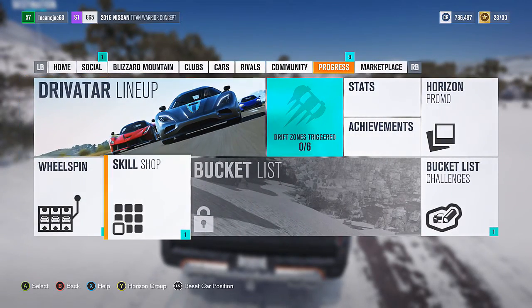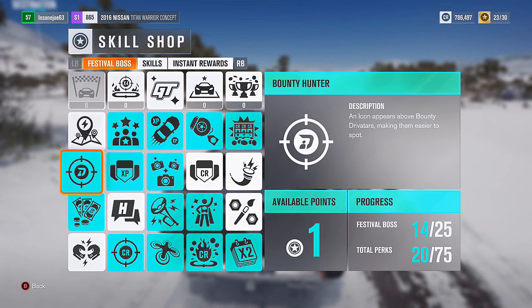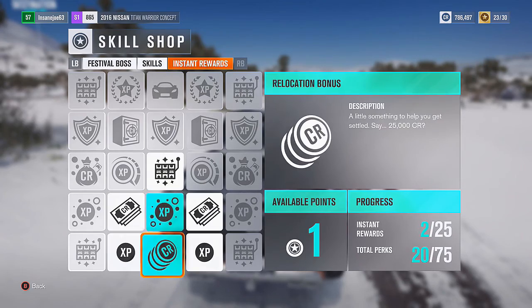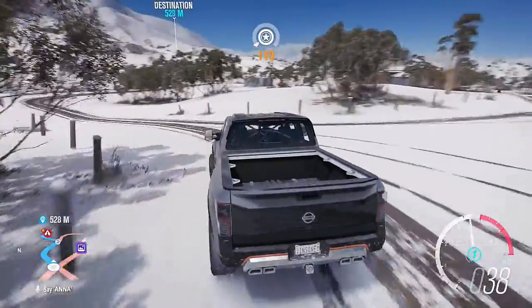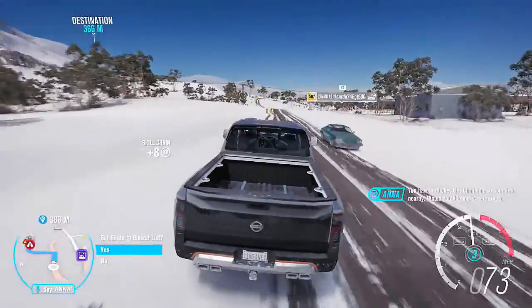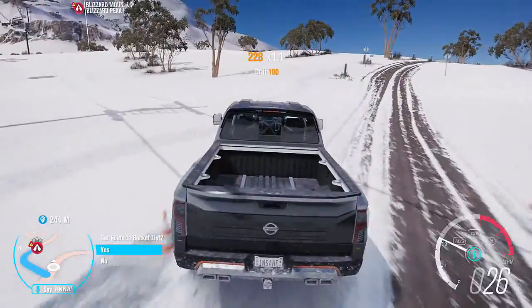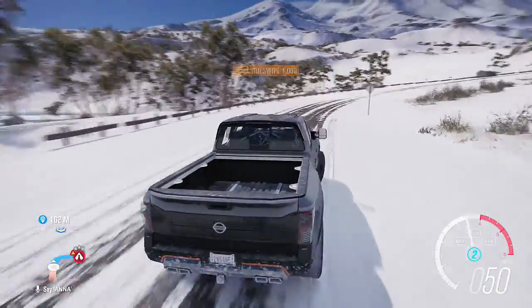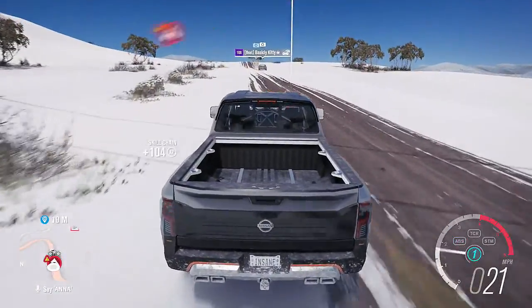Here we are at the skill shop. These are pretty much what I've unlocked — like taking pictures of cars and a few other things. I also did try to get some extra stars on some of those races. I said I would try some of the risks between weeks — I did try one and then I gave up, just to let you guys know.